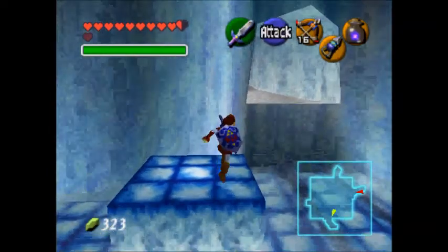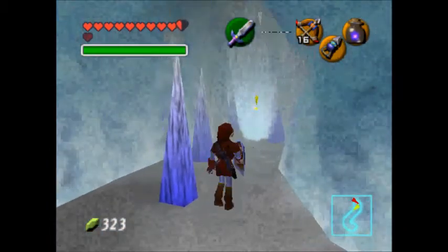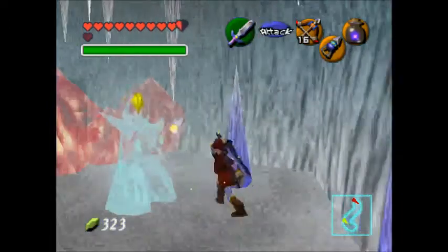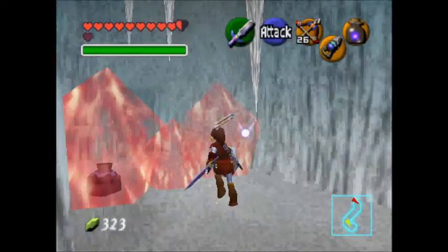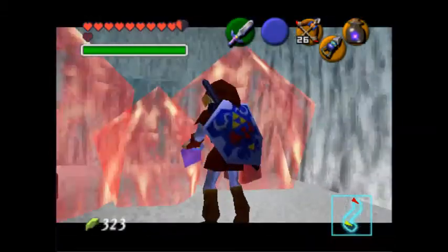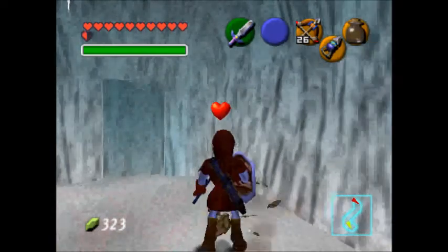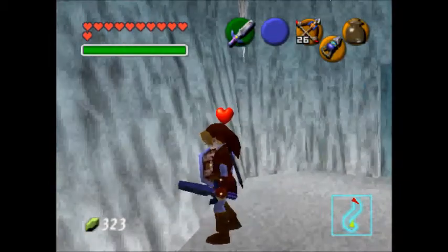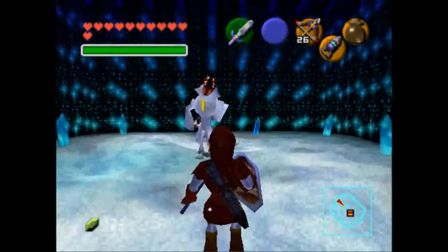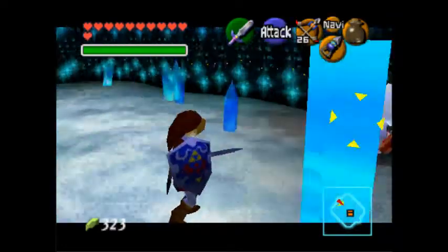I'll try to do a tricky jump to get there — there it goes. There's a door over there — it's blocked. I'm gonna use up my blue fire. It melts! I gain more hearts.